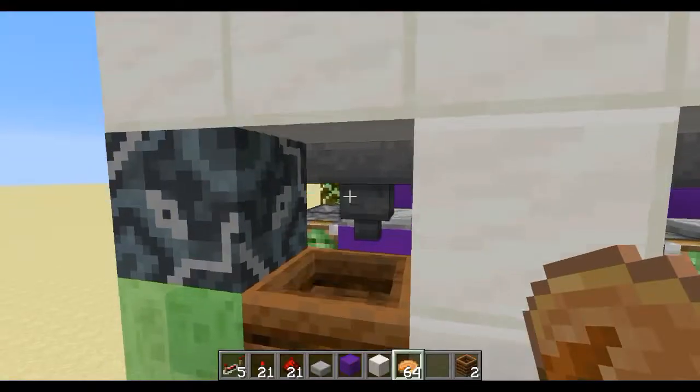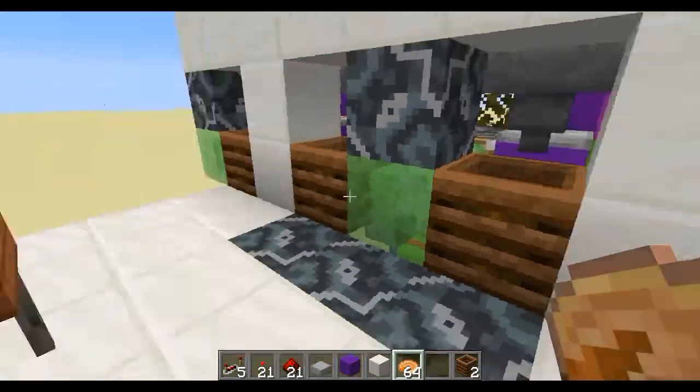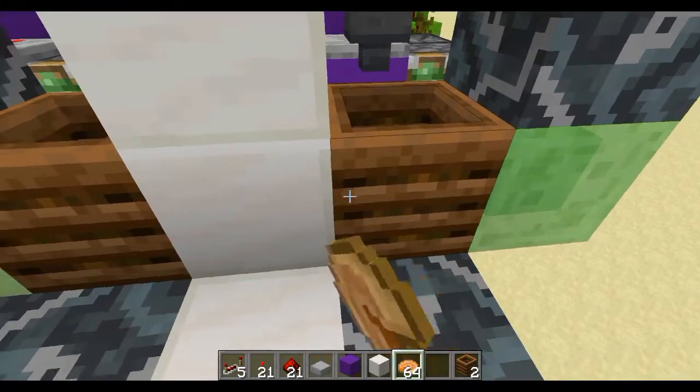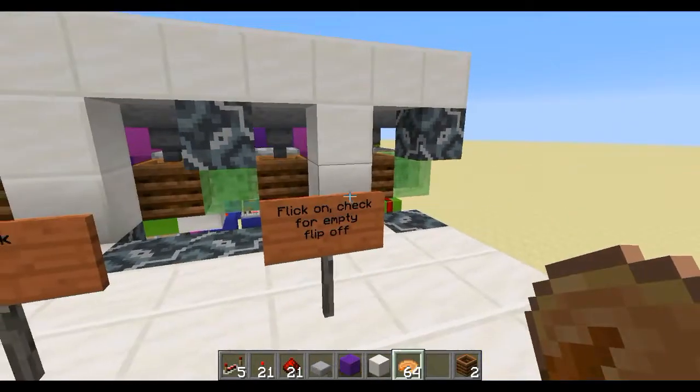Refill won't do anything if there is nothing in the cauldron — that works perfectly well. And if we put the code 1, 2, 1, 2, 3, 1, 2, 3, 4, and check...